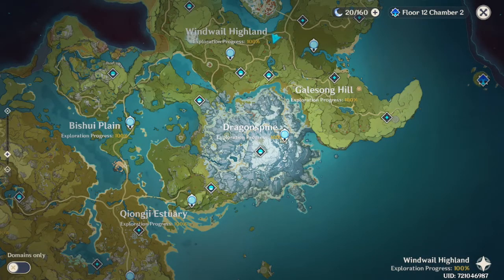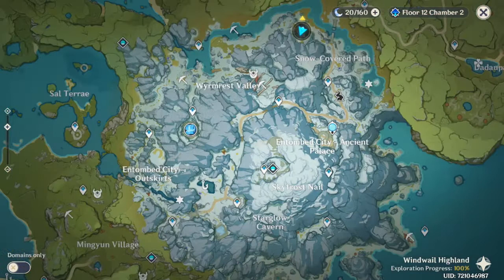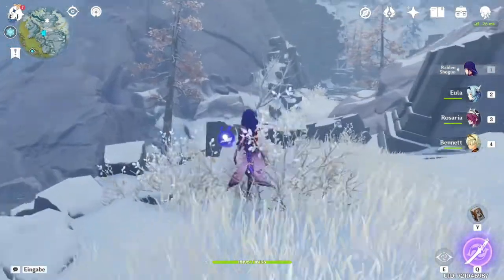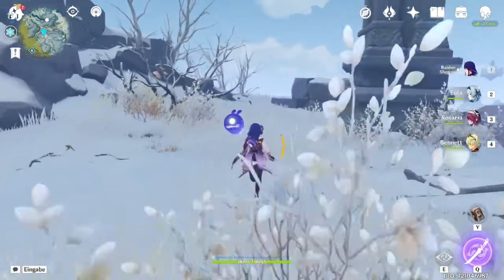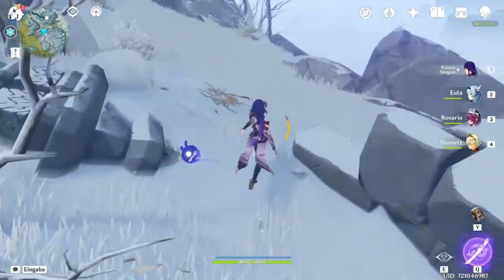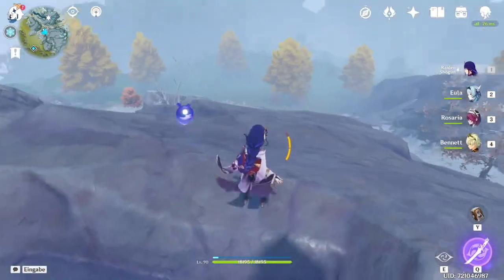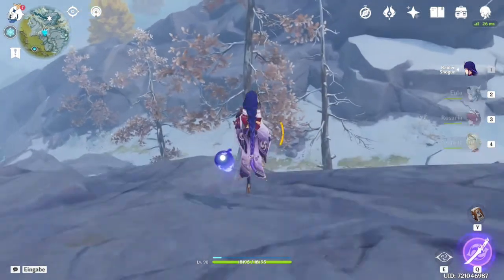The best location to farm Pinewood is definitely in Dragonspine — there's Pinewood everywhere. The location I usually went for is close to this teleporter waypoint. All of these trees will be Pinewood — there's Pinewood up there, up here, and you can go this way to get even more. Literally all of it is Pinewood, except for a couple of trees which are obviously birchwood. But all the rest of the trees will give you Pinewood.